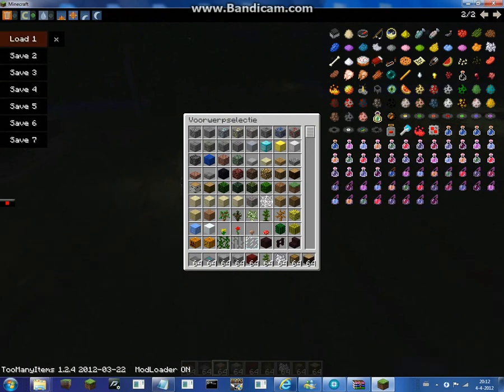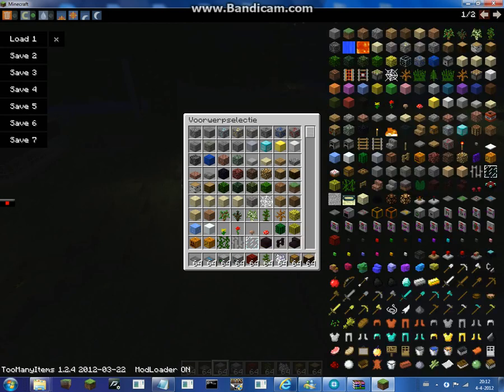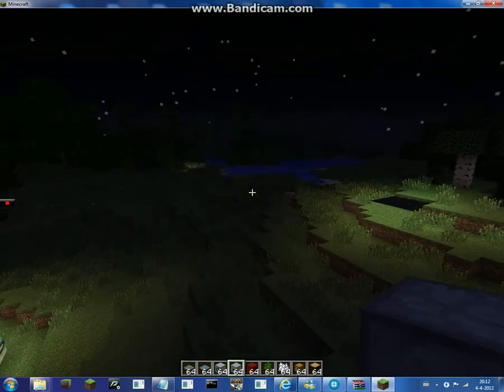So now let me start. What you need for this mod — for this automatic wood cutter — is the conveyor belt, the conveyor item separator, block harvester, block dispenser, redstone pulser, a zeppelin. I have chosen this zeppelin type, and you can use this one and this one too. Some bone meal, some chests, and some wood. Okay, let's start.